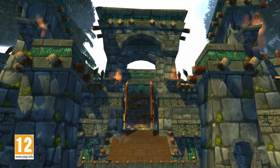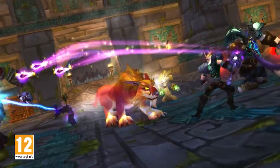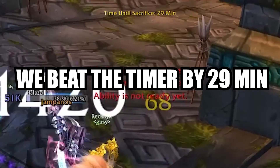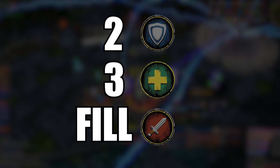Zul'Aman is here and you're looking to clear the raid and get your bear. To do this you have to beat the first four bosses on a set timer. This is actually pretty easy to do as long as you don't wipe to the mechanics. You want to bring two tanks, two or three healers depending on how safe you want to play, and then the rest DPS. You will most likely make the timer by playing it safe, so a third healer is probably not a bad call the first time around.